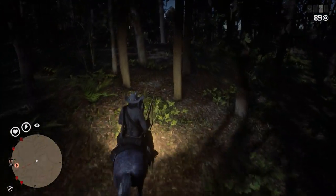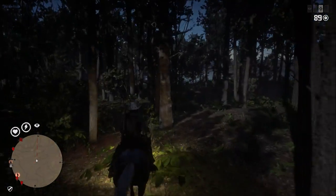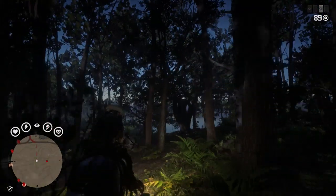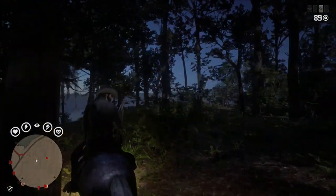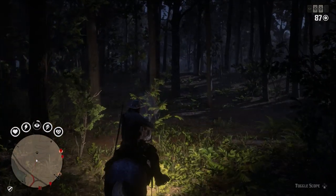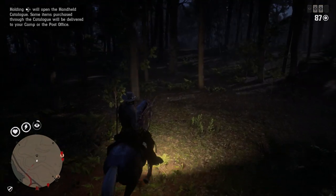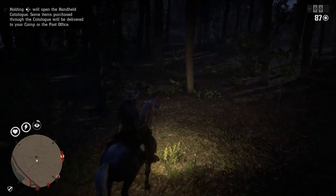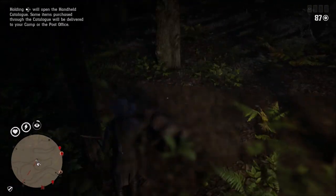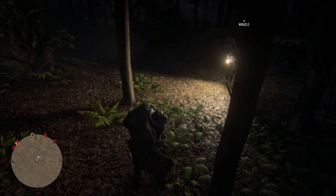For hunting, it helps in the woods to help you avoid obstacles and traps and stuff that might make you wreck the horse. But for actual hunting, like right here where I'm trying to hunt this mountain lion, my horse is scared of it and doesn't want to face it. Because I can't face the lantern towards him, it doesn't really light up. It does help when I get close to pick up the animal, because I can see it better if I was going to skin it, but that really doesn't matter.